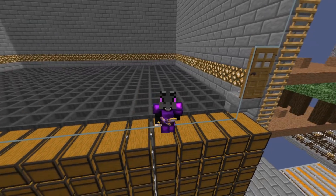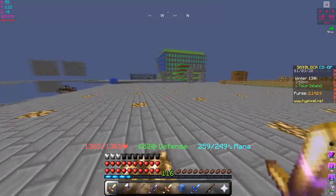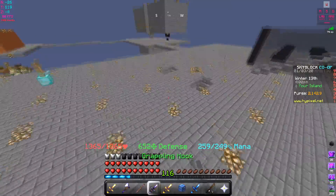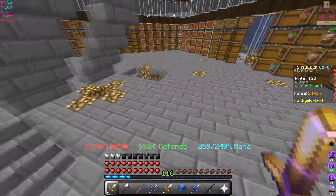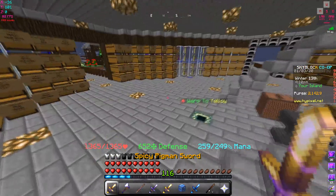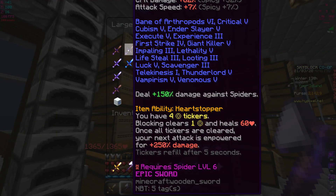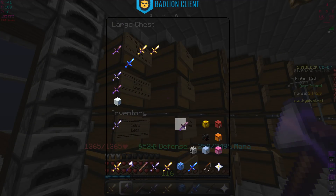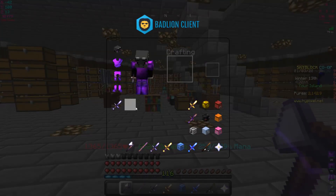Welcome back to another Hypixel Skyblock video. Today we're testing out the Recluse Fang after upgrading it all the way up to 370 strength, to see how much damage it does. We'll compare it with the Scorpion Foil without the singularity on it — I am gonna get the singularity, but right now I'll just leave it as is and do another update video on it later.